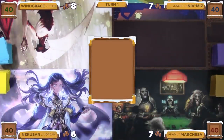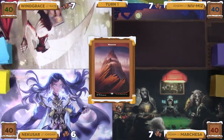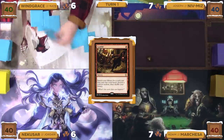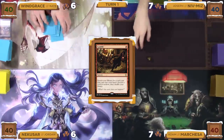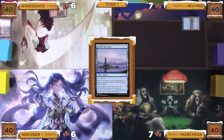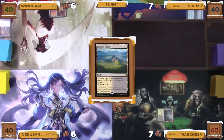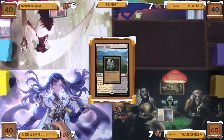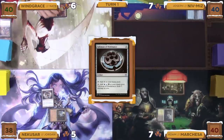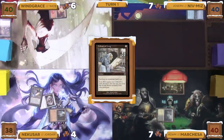Nate starts us off by drawing, playing a Mountain as his land for turn, and then tapping it to cast a Gamble. He searches up a card to his hand and then discards a Dark Confidant at random. Joseph draws and plays a tapped Mystic Sanctuary as his land for turn, then passes to Adam. Adam draws and plays a tapped Isolated Chapel, passing the turn to Jordan. On his turn, Jordan draws and plays an Ancient Tomb, tapping it and paying two life to cast a Talisman of Dominance. He then taps the Talisman for a colorless to cast a Library of Leng.